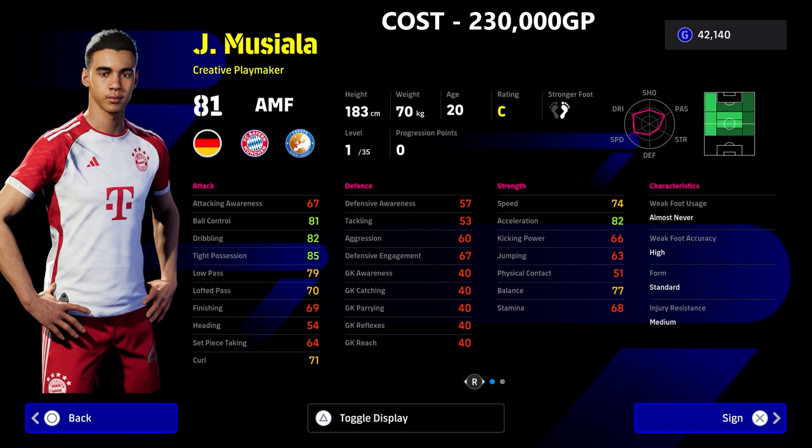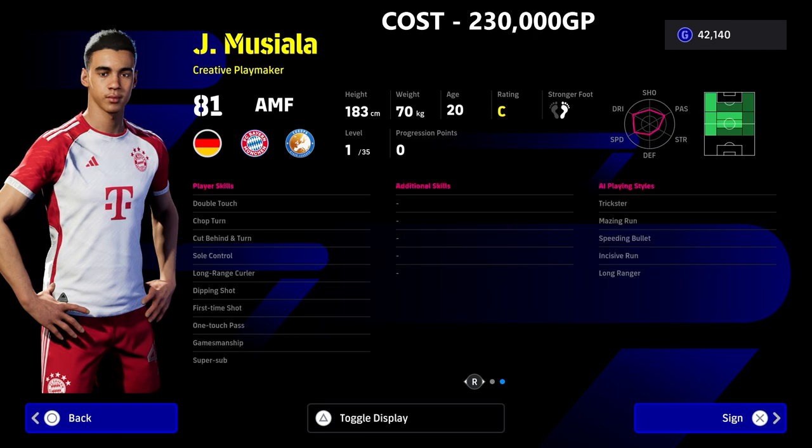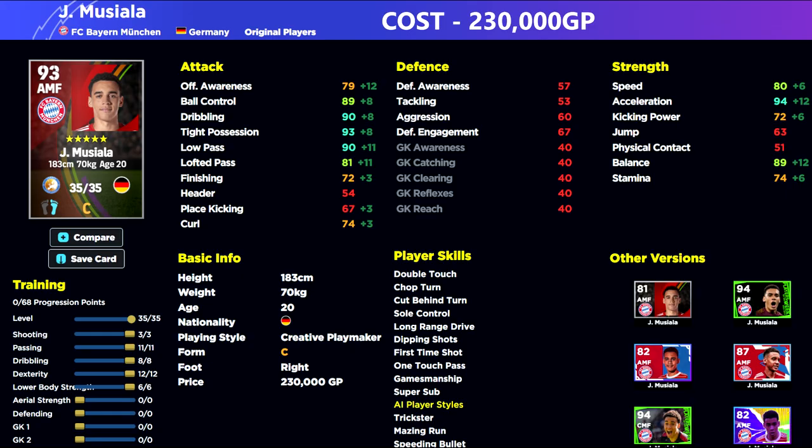Musiala is the most expensive on the list, and he just misses out on the top spot. He's probably the best attacking midfielder — I think Messi is probably the best attacking midfielder, but we're being strict on ourselves because Messi isn't registered as an attacking midfielder. Neither is Neymar, who I think are the two best because of their pace, balance, shooting, and overall ability. Musiala is probably the best super sub in the game. He's 230,000 GP, which is a ton of GP if you're starting out.